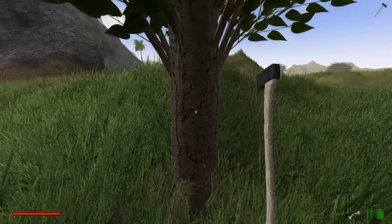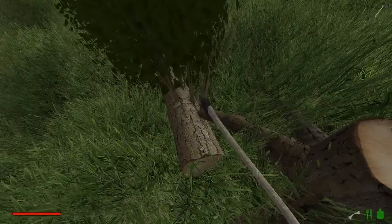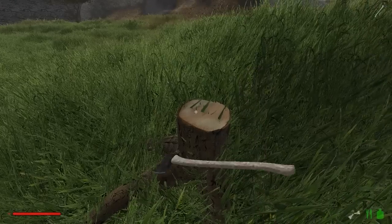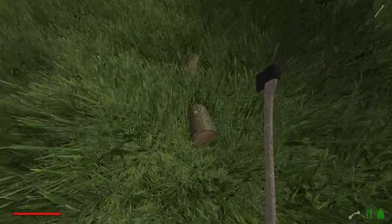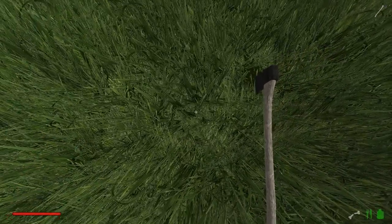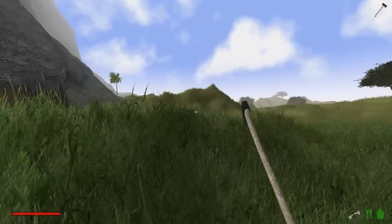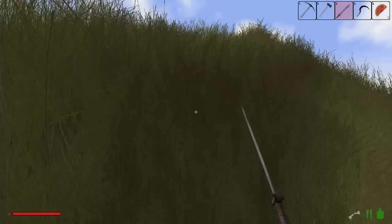Einfach mal fällen - der fällt genau in meine Richtung, das ist nicht gut. Ich hoffe, da sind auch ein paar Setzlinge dabei rausgekommen. Der kommt auf jeden Fall schon mal weg. Stumpen sehen immer so natürlich aus, das sieht nach besiedelter Gegend aus. Das ist ein Pappelsetzling - ich glaube, Pappeln hatten wir tatsächlich schon. Da hinten ist noch eine Palme und wir müssen auf jeden Fall auf der Hut sein vor dem Tiger.